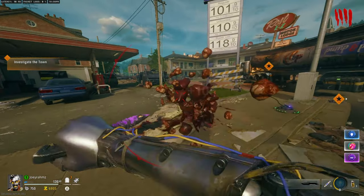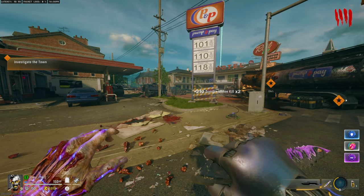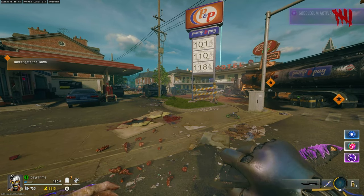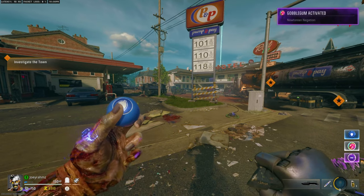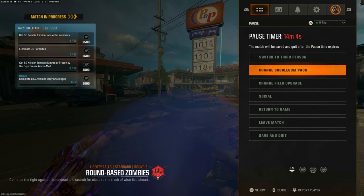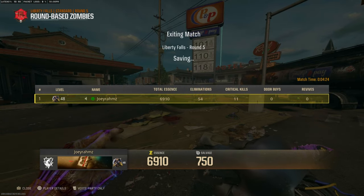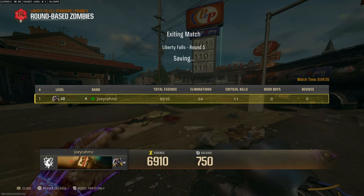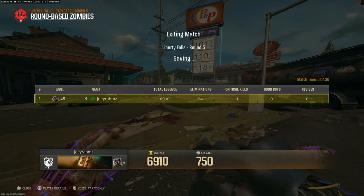Anyway, once you've plugged it in, once the round has ended, go ahead and activate all three of your Gobblegums. Then on the third one, as it's blowing the bubble, save and quit. Now it's saved and quit as it was blowing the bubble. We're going to go back to the home screen, start the game again, and the glitch is basically almost done.